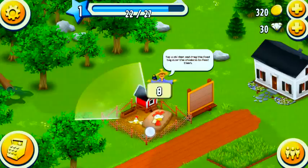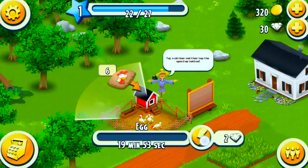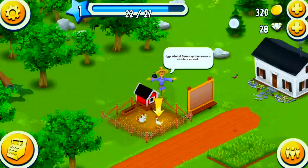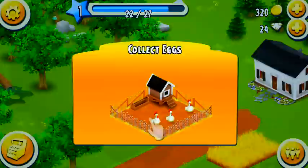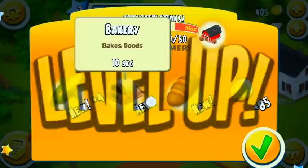Tap a chicken and drag the feed bag over the chickens to feed them — just click and drag. Feed them and they're happy. Tap a chicken and then tap the speed-up button. Normally I would not do this — I would save my diamonds. It wants you to speed up a second chicken, which normally you wouldn't do. Now we're going to collect the eggs by dragging the basket over the chickens. I like to do it in a circle, seems more efficient. So we just leveled up — now we have corn, oven bread, and coins.